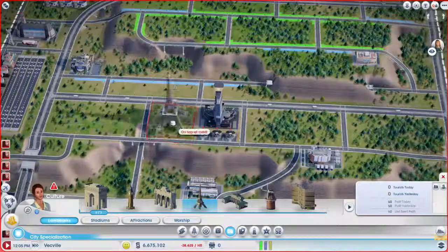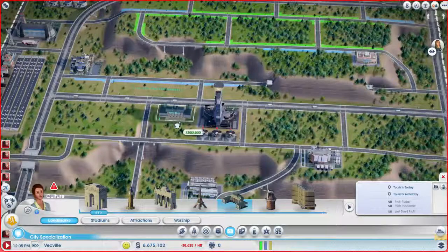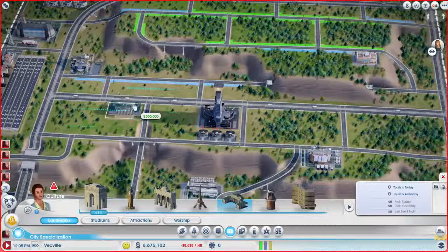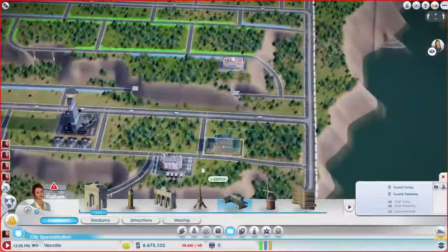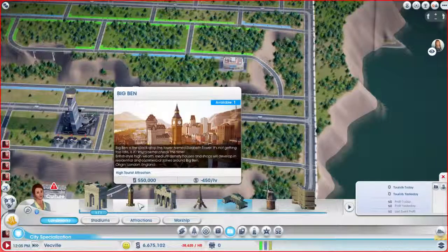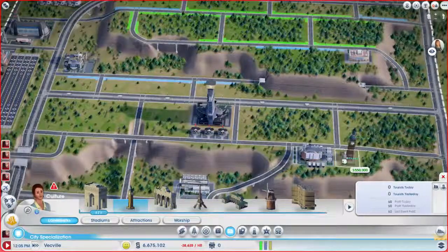And I kind of want to put one like right next to one of these — which this would work but there's not enough room here, which is annoying. This is a high tourist attraction, and it's small. I don't think anything's going to build right there, so maybe I'll actually put it right here. I don't know though — I don't want to take up the space. Big Ben's a high tourist attraction and it's small. I could honestly put it like over here or something.